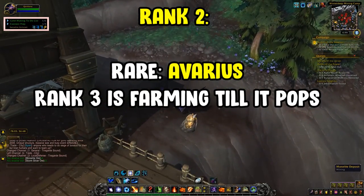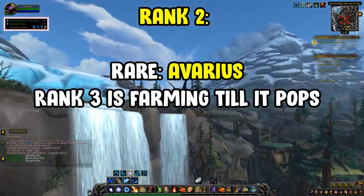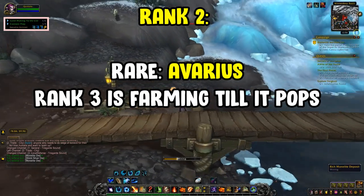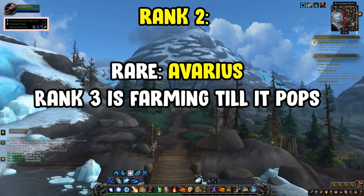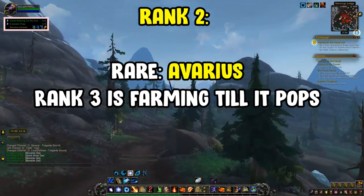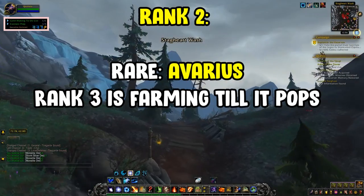Osmonite ore is the last ore you need ranks in. Rank 1 is easy; rank 2 requires spawning a rare called Avarice and getting the brinestone pickaxe, which can drop from any of the mobs. Hand in that quest for rank 2. For rank 3, once you have rank 2 just keep farming continuously until the quest pops, complete it, and you'll have rank 3.